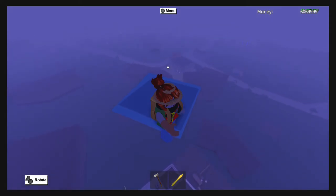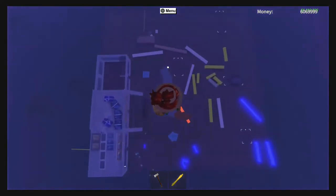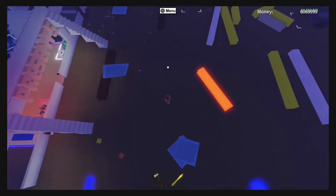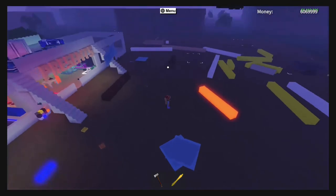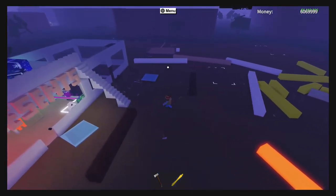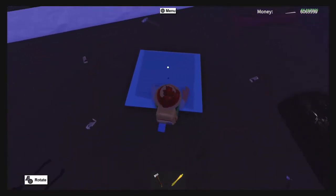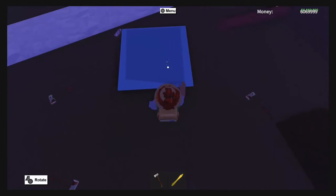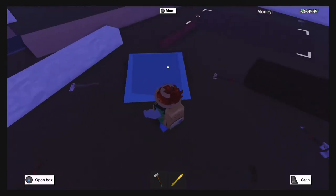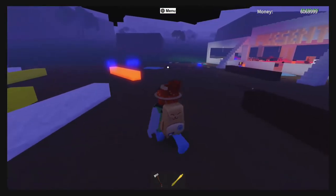This is a 2022 updated method of how to fly in Lumber Tycoon 2 — this is absolutely incredible. Make sure you try this out for yourself. Even if you don't want to fly, it's really interesting — you can see parts of the map you haven't seen before. People are gonna be like, what the heck is he doing? Just buy this glass pane, it's only a couple thousand dollars in-game, and try it out. It's really fun — whether you want to troll people or surprise a friend, try this method out.